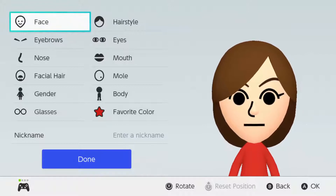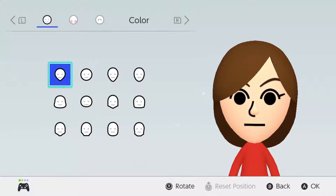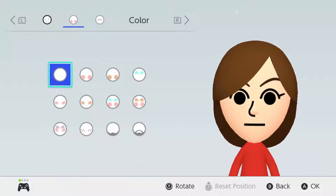So the first thing I'm doing is looking at the head shape. You can just give it a regular, normal head shape — you don't have to change it that much. If you want, you can also use this head shape, it's a circle, but she doesn't really have that much chubby cheeks, so you might as well go with the default.